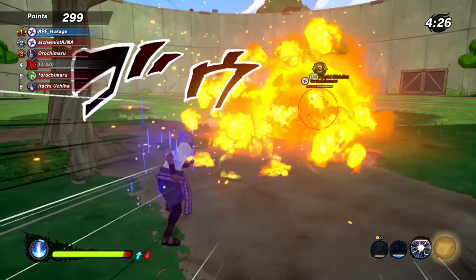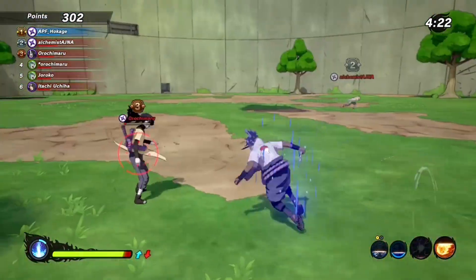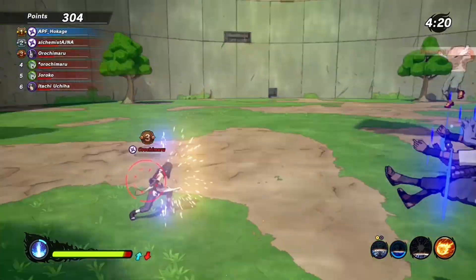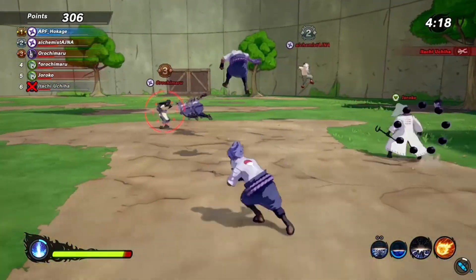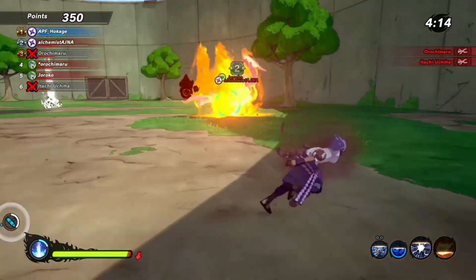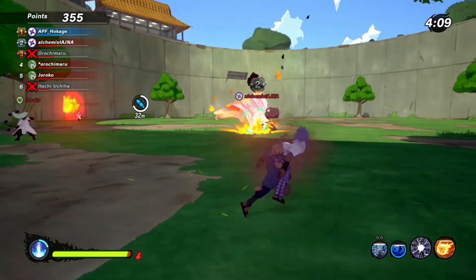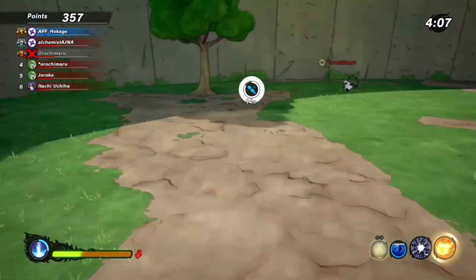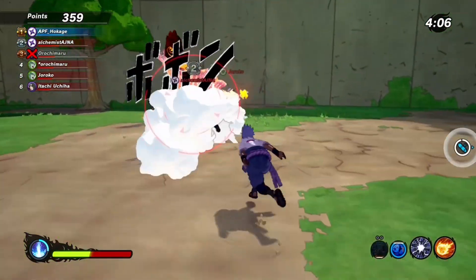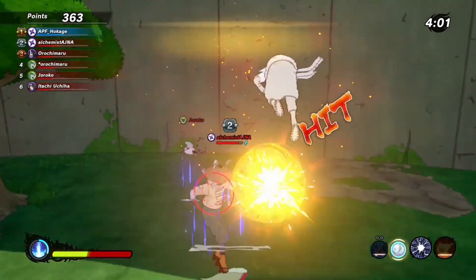That missed ultimate is pretty crucial — that could have put us up by so many points, especially because there were three of them. Missed opportunity, but we are getting it back. At least going to get Orochimaru if I can hit a jutsu. We finally hit with our Fireball Jutsu to delete Orochimaru. Now this dude has his ultimate and I think I'm safe sitting behind him.